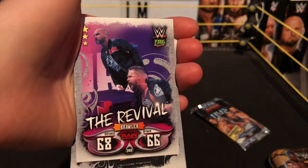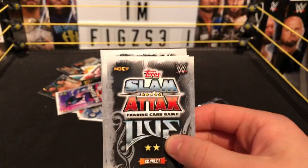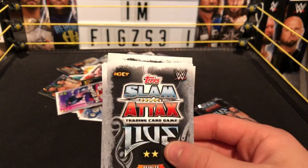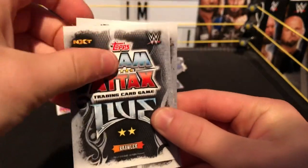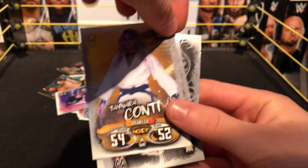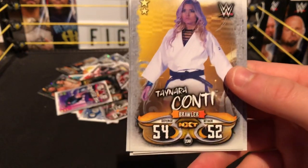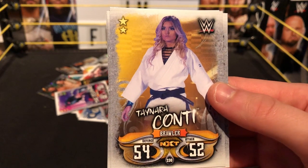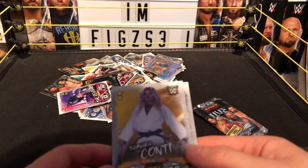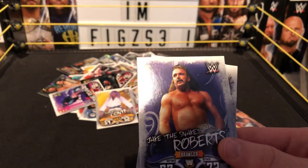Next we have a brawler from NXT — could we get Adam Cole? Aleister Black, Velveteen Dream, Tomaso Ciampa, Aleister Black. None of them — we have Taya Conti, brawler NXT. I have seen her in NXT actually, I think. Really cool card. Next we have a brawler from WCW — Jake the Snake Roberts, Legend brawler for WCW of the Legend Series.